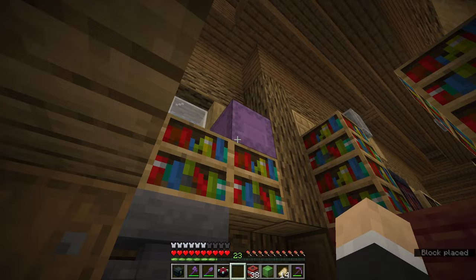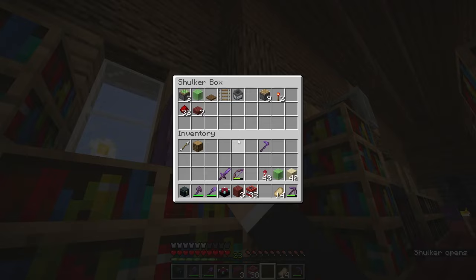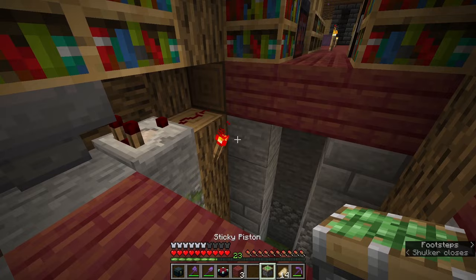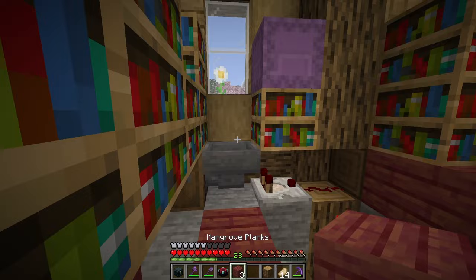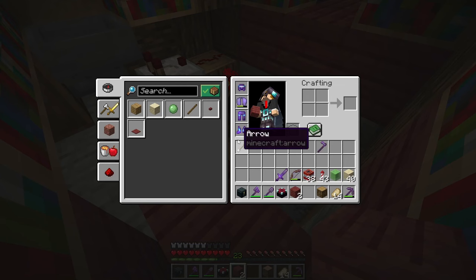We'll put a barrel right here and get a hopper going into it. We'll have a comparator right here that detects the item going through that hopper, then redstone dust coming out of the comparator and a redstone torch. That redstone torch will be on automatically, which means the sticky piston placed next to it will always be on. If we put an item in, it will temporarily pull away the slime block — which in turn pulls away the floorboard.